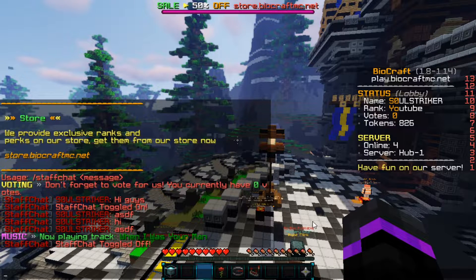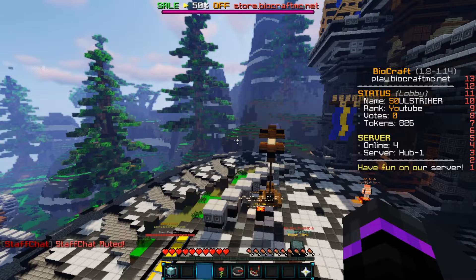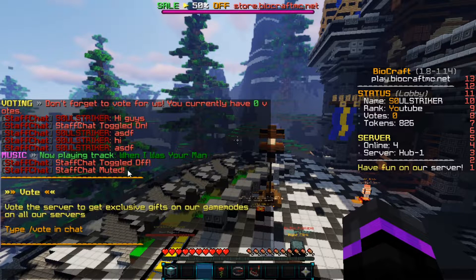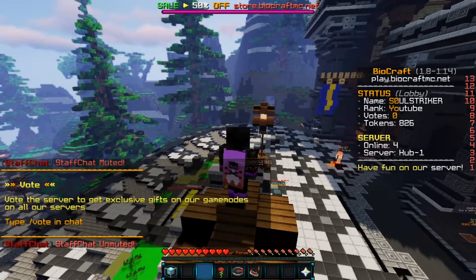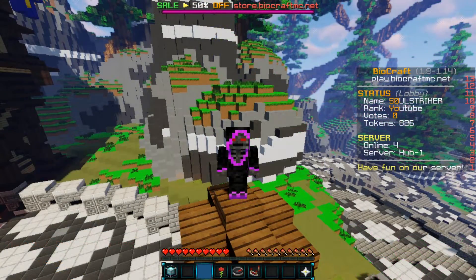It's a pretty simple plugin. And then if you want to mute your staff chat, you can — so if a whole bunch of people are talking, you can just have the staff chat muted and you won't be able to see the staff chat going across the servers. So overall it's a pretty self-explanatory plugin, and that is pretty much everything in-game.